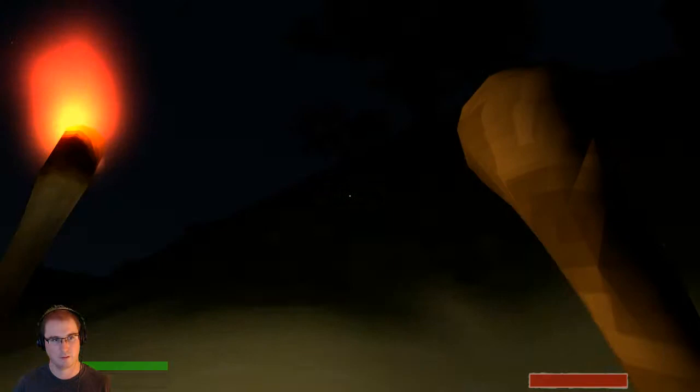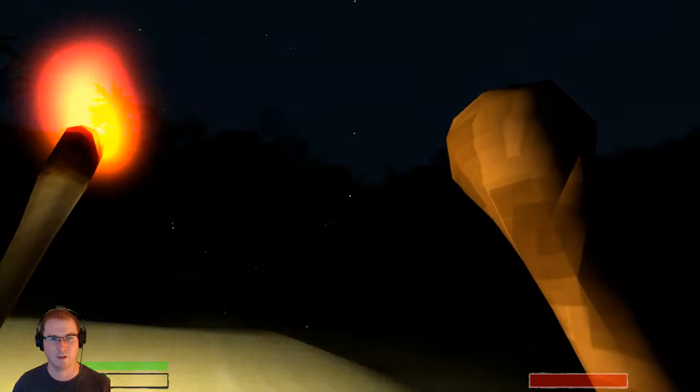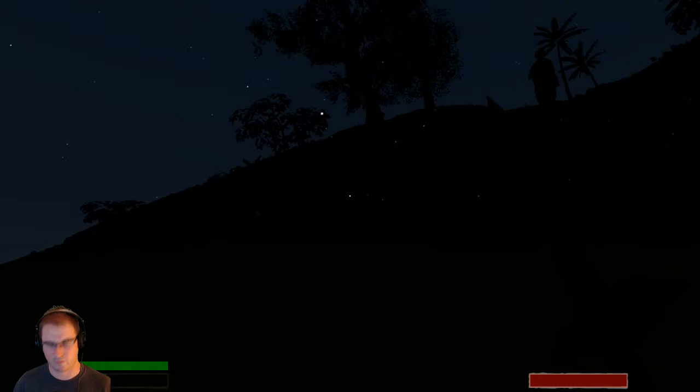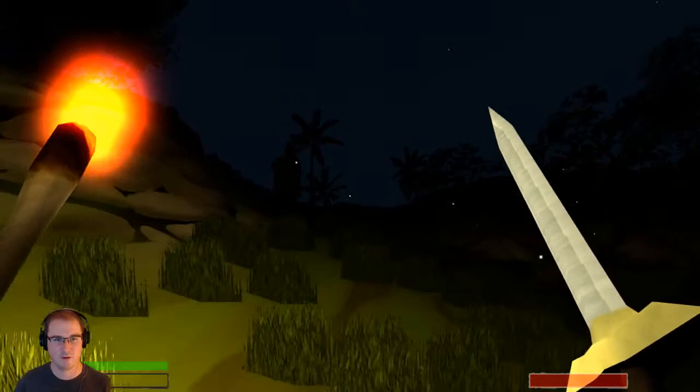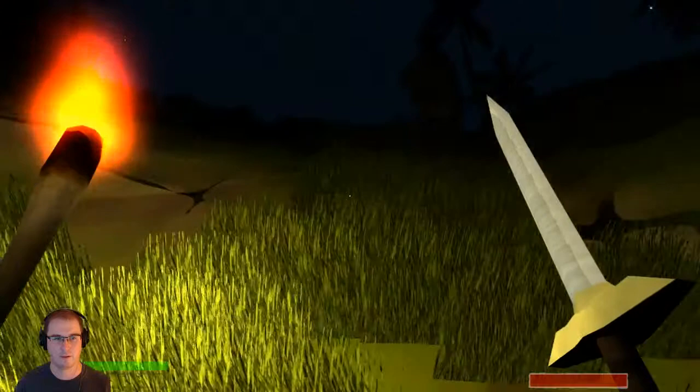We'll equip our torch and hopefully we can at least see. There we go. Now with my left hand I'm holding a torch, right hand I'm holding my sword. Adventuring into the dark — I have not really messed around in the dark because it's terrifying. I know there's spiders and that scares me a lot.